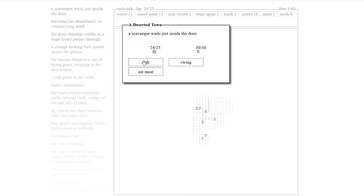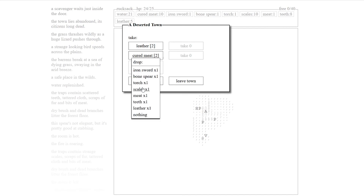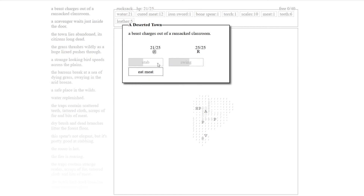An abandoned school. A scavenger waits just inside the door. Taking some more cured meat because we're going to need that. It's a lot of tea — what is up with tea? We need four to make it back, so we're pretty good. Continue — a beast charges out of a ransacked room.